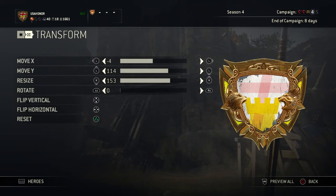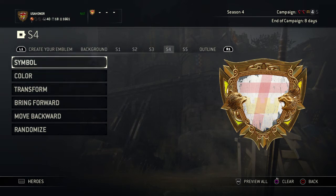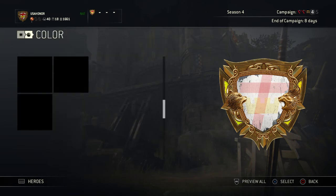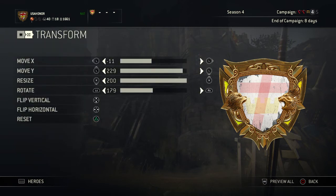It's coming along. Then you go to S4. The symbol you use is this square that I've highlighted here — not the rounded-off square, this one here. You're gonna make it bright white, the same white that you used for the background. Then the transform for it is: negative 11, 229, 200, 179.